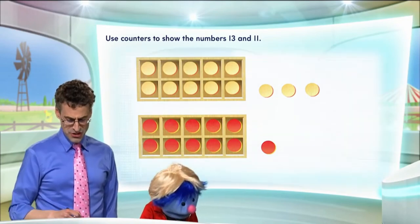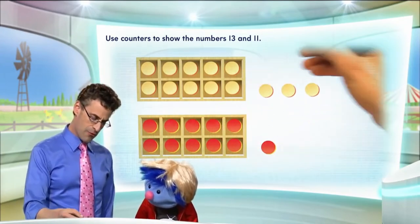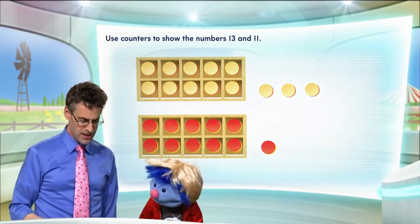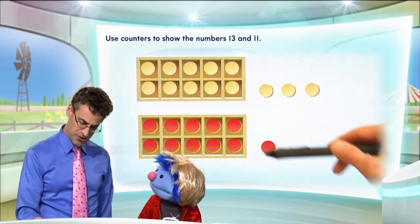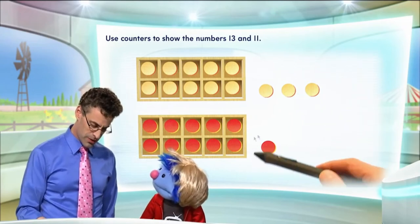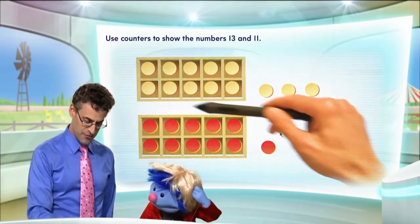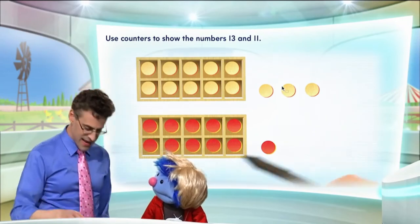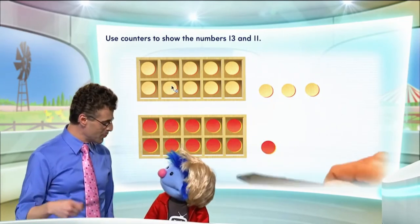Now, if we want to ask the question, which is more — the yellow counters or the red counters? Notice that we have a full 10 frame of yellow counters and a full 10 frame of red counters. All we have to do is just look at the extra number of yellow and red counters, because these are the same already. So if we look at the extra ones, which is more? The yellows or the reds? I'm going to have to say the yellows. And that's exactly right. Since we have more yellows than reds, 10 and 3 is more than 10 and 1. So that means 13 is actually more than 11.